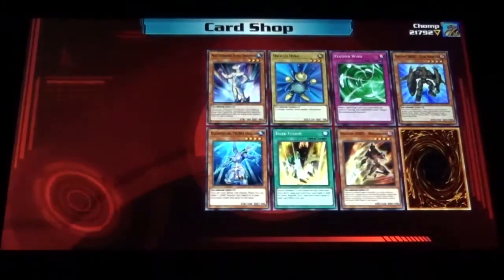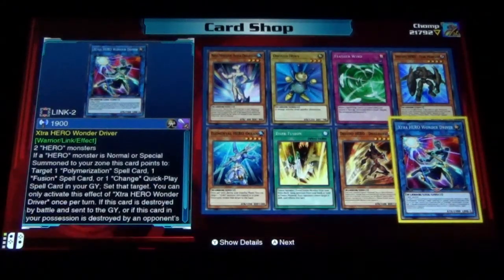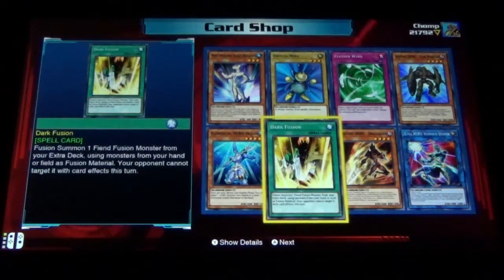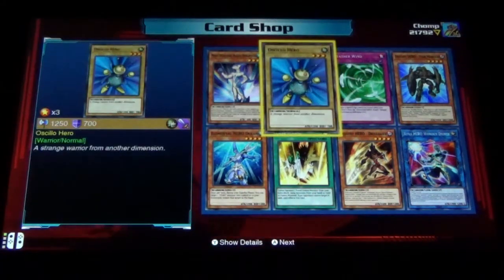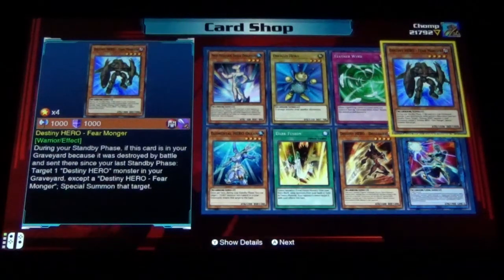Let's open up a few more Jaden Yuki packs and then we'll move to Chaz. Zero Hero Wonder Diver, Destiny Hero Drill Dark, Dark Fusion, Elemental Hero Ocean, Neospatian Aquendolphin, Ascalo Hero, Feather Wind, and Destiny Hero Fearmonger.